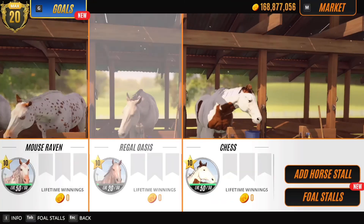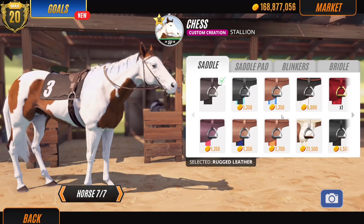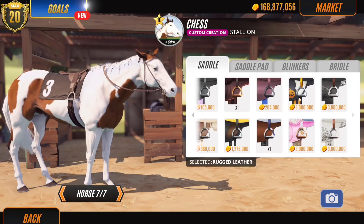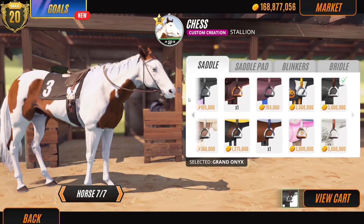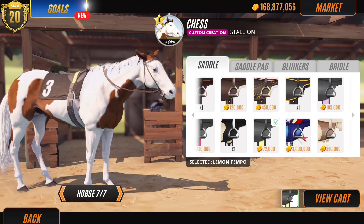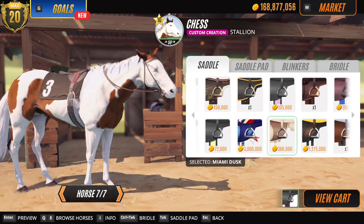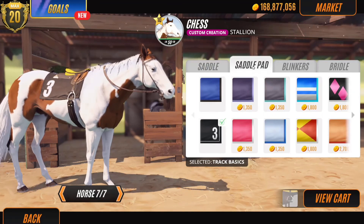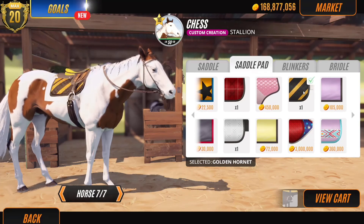Just as a bonus, I kind of feel like giving him some nice tack and then racing him once. Halloween tack — I love this one, it's hilarious. I already have this one. That one's expensive — jeez. What would look best on him? I feel like something dark because he is mostly white. Maybe that one — but it's so much money to buy. That's fine, let's just do it, I'm going all in. Oh, that's the wrong saddle — I was wondering why I already had that.